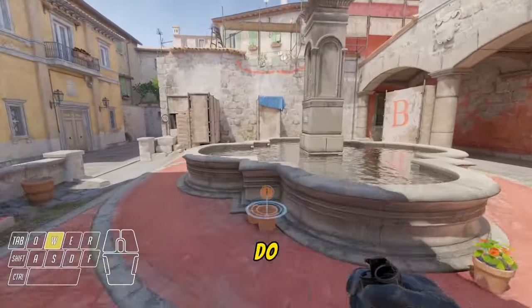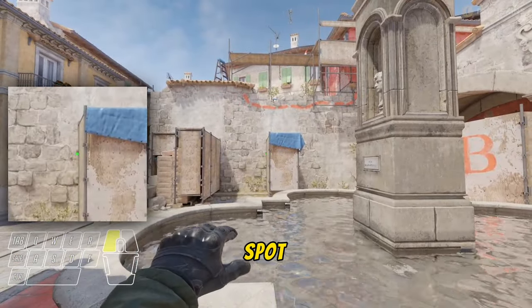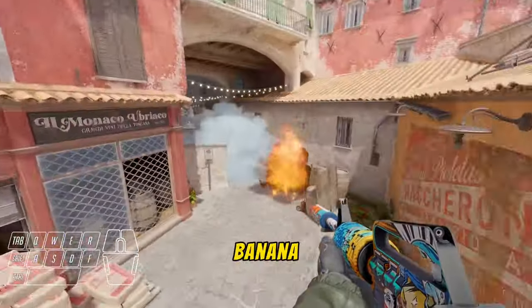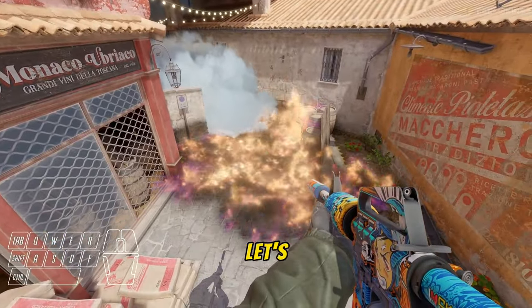The first one is for taking banana. You stand over here near your front end, then aim at this spot and then jump throw your smoke and do the same thing for the molly. Trust me, it's gonna be hard for people to come out banana. Just look at this — if they are going to push, they will be hurt. Let's move to the next one.